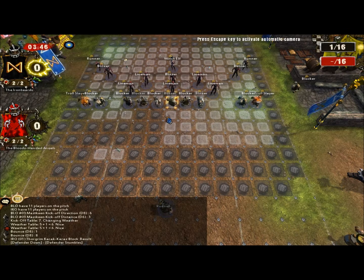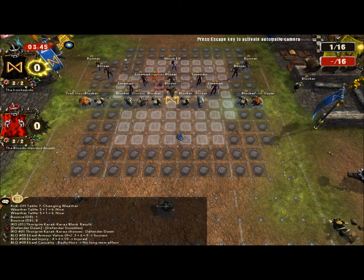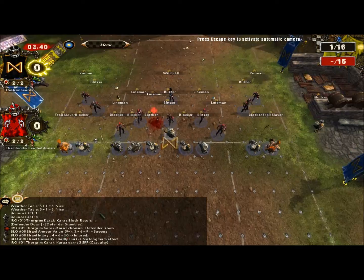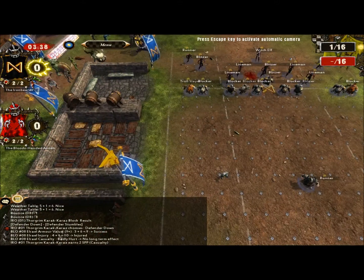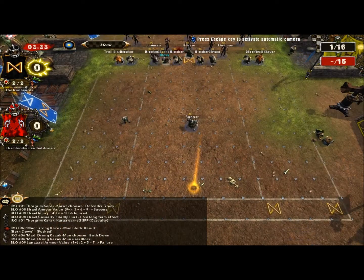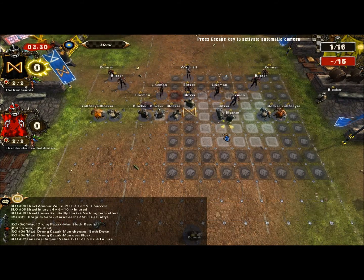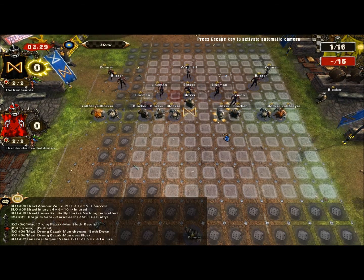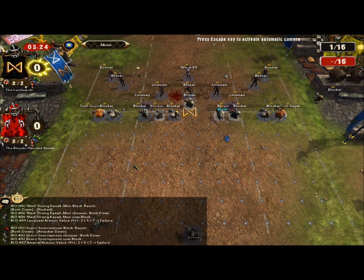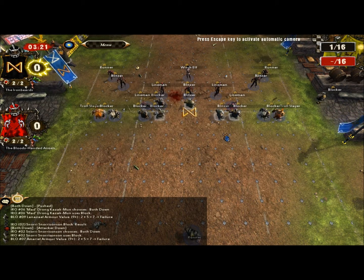We start knocking down as many players as we can — and that's an excellent start. Badly hurt, no long term effect, but that's a player off the board straight away. And if you look carefully, the Dark Elves don't have any substitutes, so every time they lose a player it goes in my favour. Two down, three down — good start. The entire front line is down and I can make a blitz wherever I want to go.